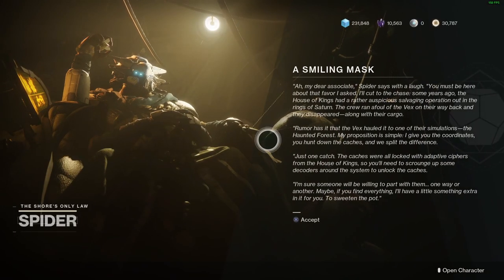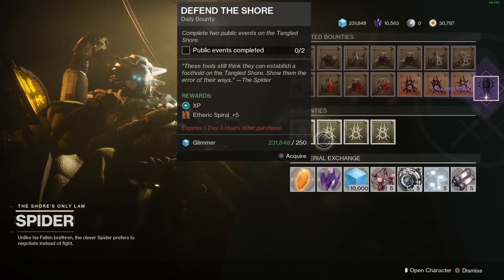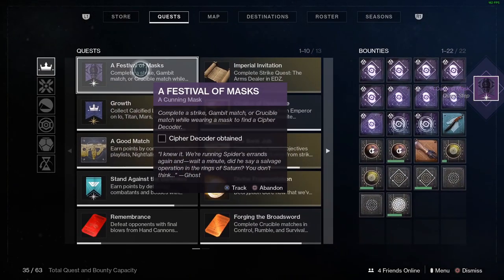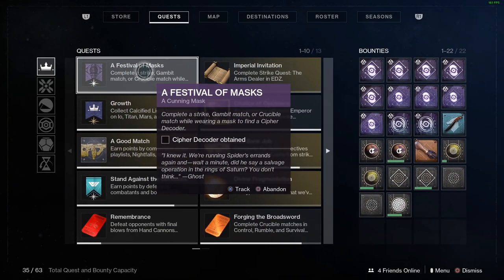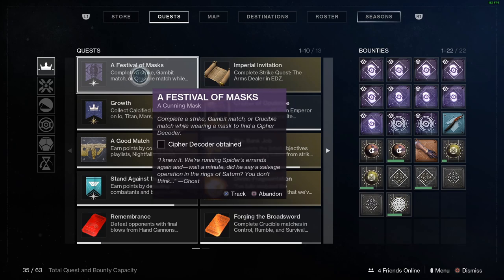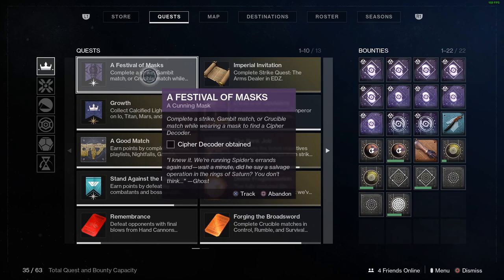Alright, so we've just reached Spider. Let's continue the quest step and read what it says: complete a strike, Gambit match, or Crucible match while wearing a mask to find a cipher decoder. Let's go ahead and find a cipher decoder and I'll meet you guys after we've completed one of these matches.